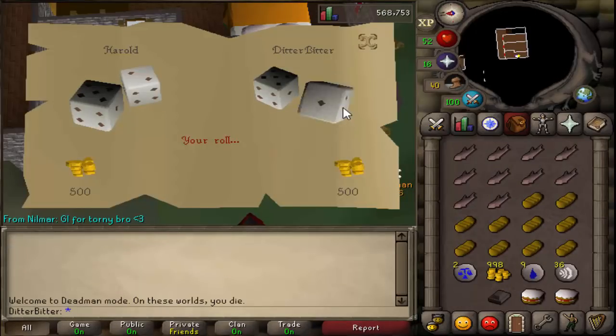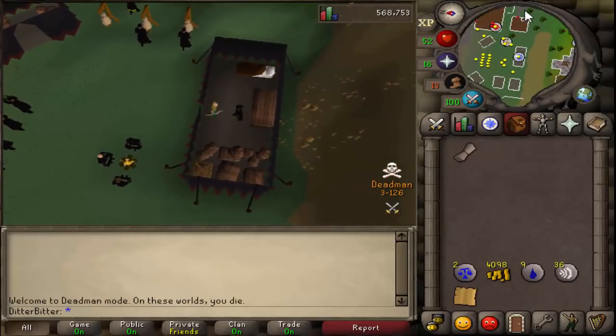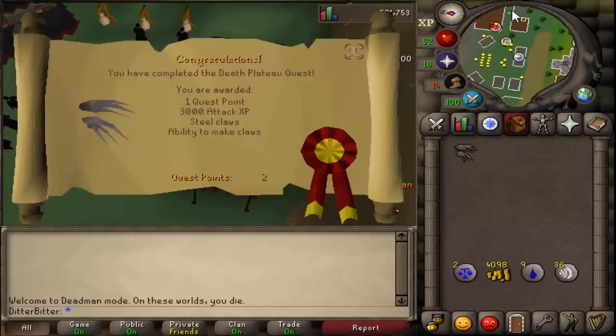Next up was Death Plateau, which would get us our climbing boots and is a requirement for Troll Stronghold, which is also a requirement for Desert Treasure. I got super unlucky on the gambling bit and got cleaned, so I had to go get an extra 3k which wasted around 10 minutes. My friends got it on their first try, but it took me forever to get the IOU. After that the rest of the quest was quick and easy, and we got Death Plateau done.